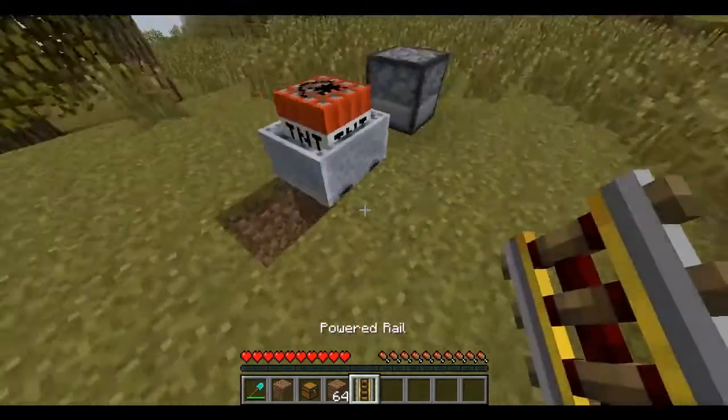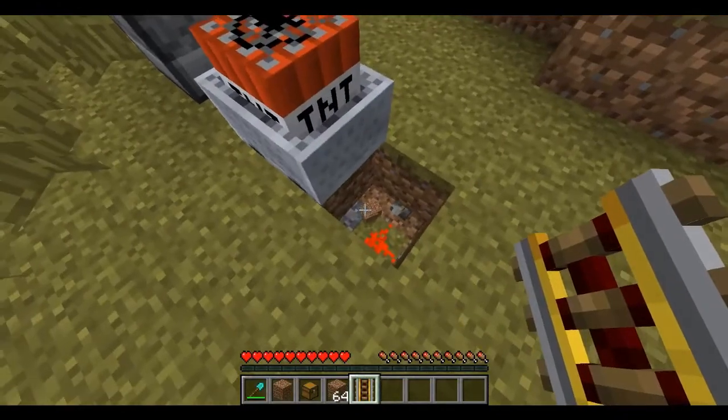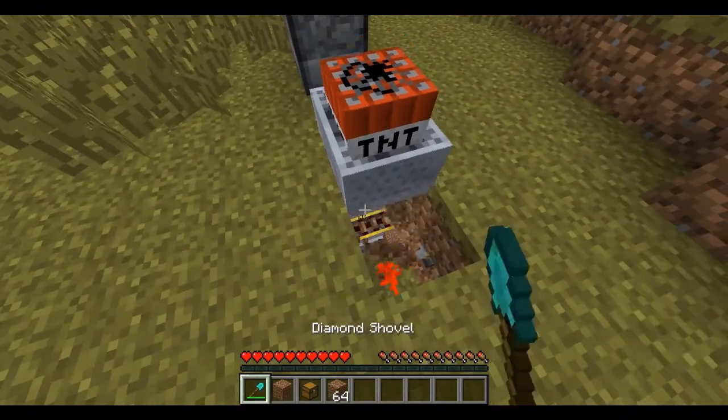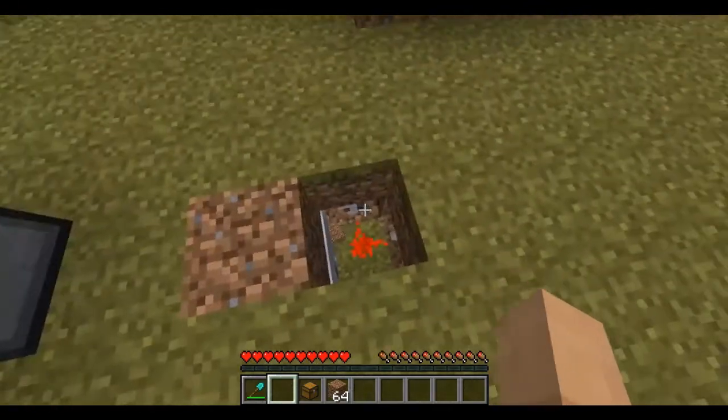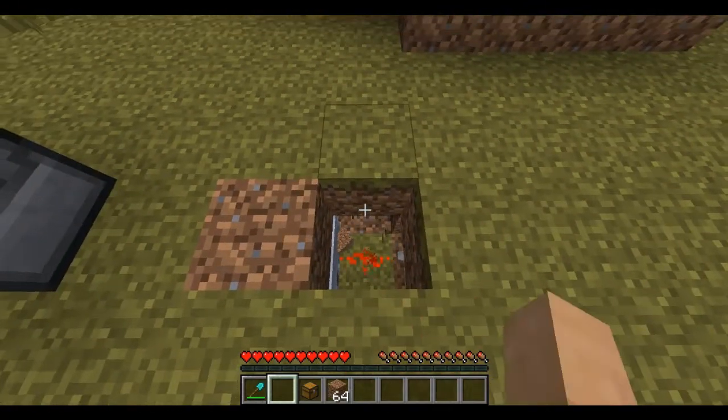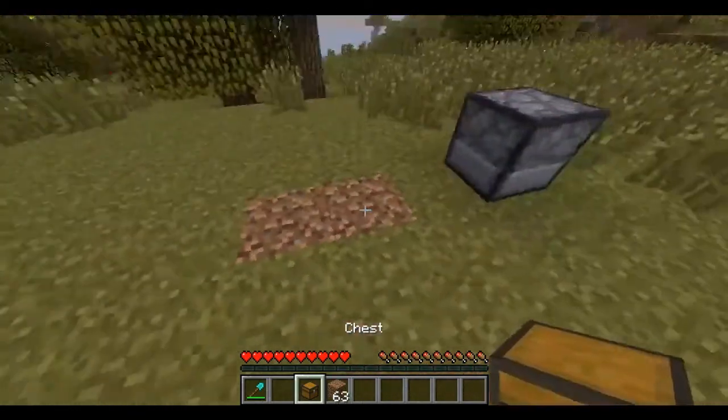Break it, grab the power rail without bumping into the minecart, put the rail down here, break this block. Put some dirt above it, put a block above here, break this ladder. Put your block here and your chest.